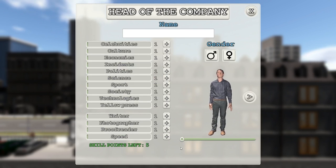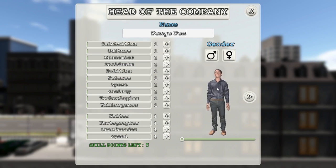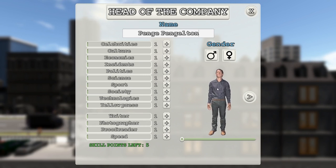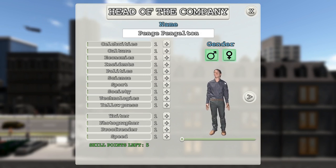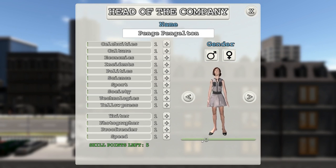A person appears — is that me? I get to pick a character. Let's go with 'Penjelton' as the manager. Let me check what the ladies look like too.